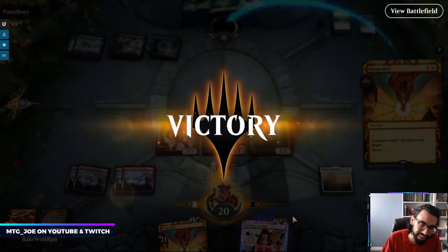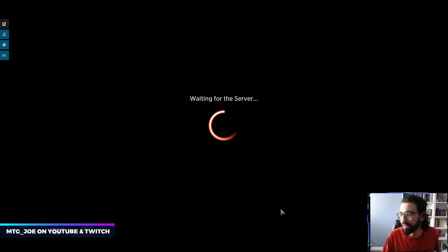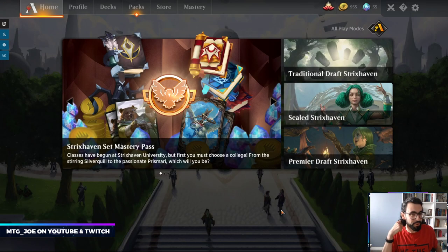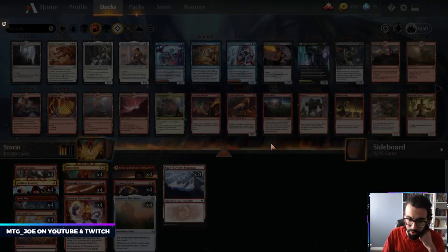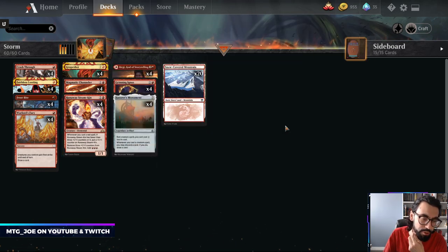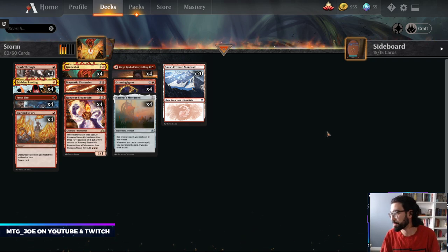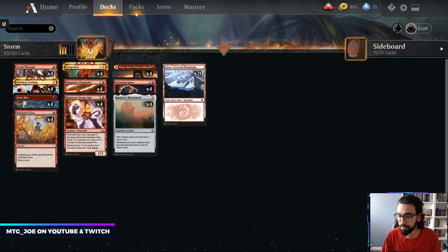Mono Red Storm, we pulled it off — a couple tries, and there were a couple games where we were one or two pieces off. I don't know how good it's going to be, to be honest. The problem is it gets pretty hosed by Narset. You get hit by creature interaction as well — if they kill your creatures, but if you can go off, you go off. We saw there that the opponent let their guard down for one turn and we just 22'd them. Lots of clicks, so I'm going to wrap this one up.